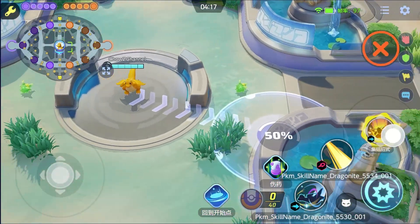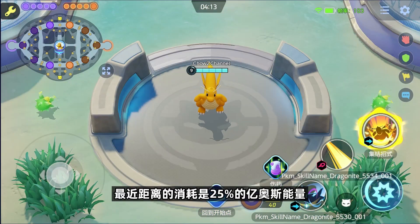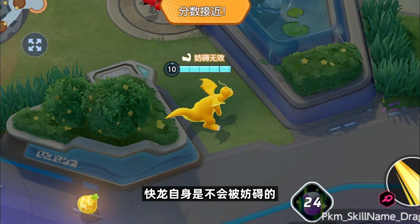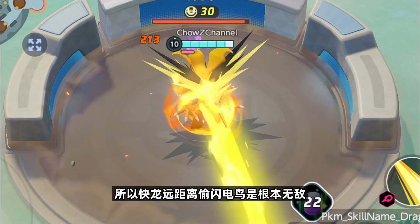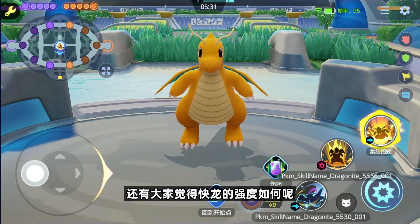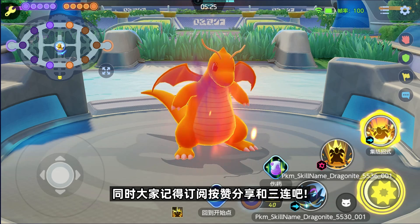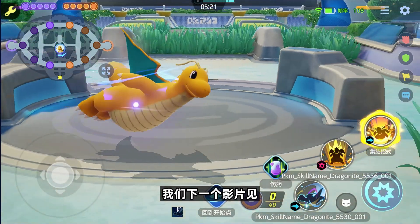最后我们再看快龙的集结招式重点：快龙可以在9级的时候解锁流星猛坠，流星猛坠会对指定范围内的宝可梦造成伤害和击飞。如果指定的降落地点与自身所在地越远的话，流星猛坠所消耗的异奥斯能量就会越多。经过测试，最近距离的消耗是25%的异奥斯能量，而最远距离可消耗100%的异奥斯能量。还有在快龙使用集结招式期间内，快龙自身是不会被妨碍的，所以快龙远距离偷闪电了是根本无敌。以上就是快龙的介绍，大家觉得快龙的强度如何呢？具体应该携带什么道具才能发挥快龙的实力？欢迎大家在下方留言，同时记得订阅、按赞、分享和三连吧，我们下一个影片见，拜拜！